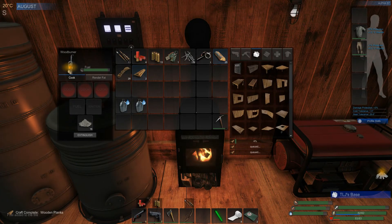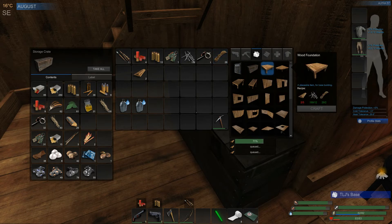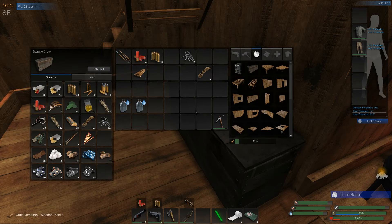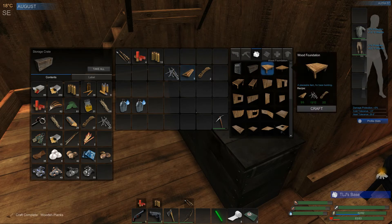Let's check on our fuel — we can toss a little bit of wood in there. We've still got three more boards to make. I need two of these and 12 nails. We are up to 33 scrap. It's been tough to get scrap this season — scrap and electrical components, we've been going through them pretty quick. We have our boards. We just need one more. We'll make our wooden foundation — there we go — and that'll just show up in our hot bar.